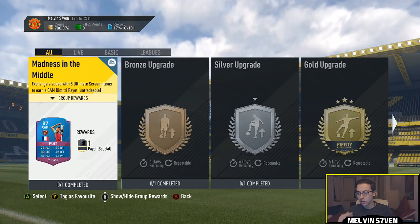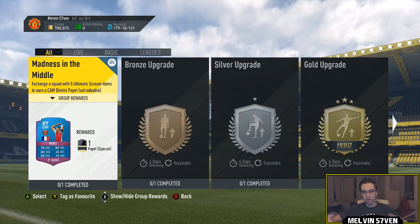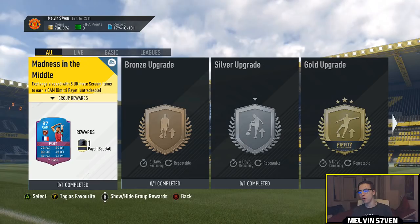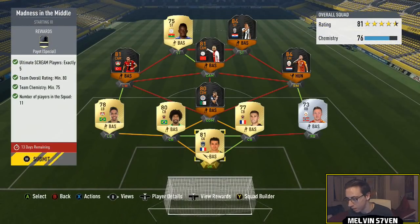Melvin7 here and today I'm bringing you the final Halloween squad building challenge that was released on day one of the Halloween thing. Madness in the middle — this is for an untradeable Dimitri Payet 87-rated CAM.